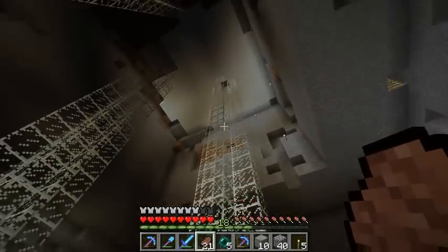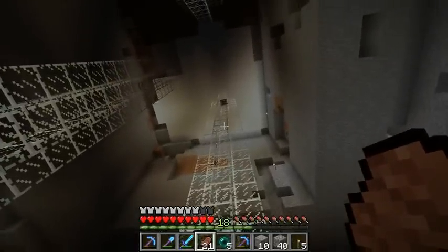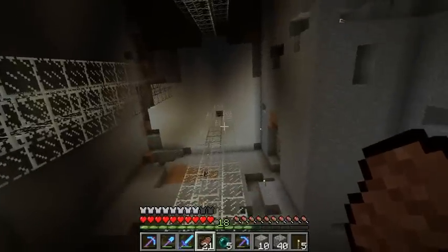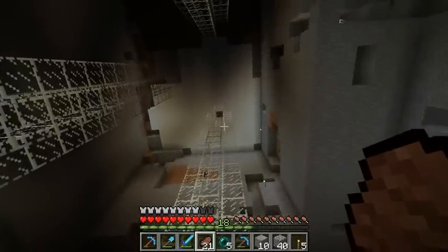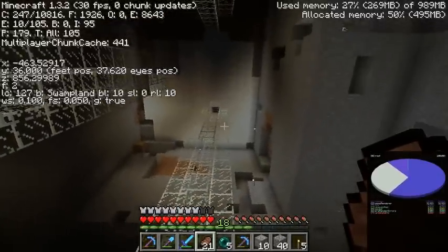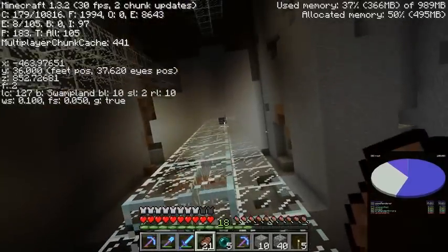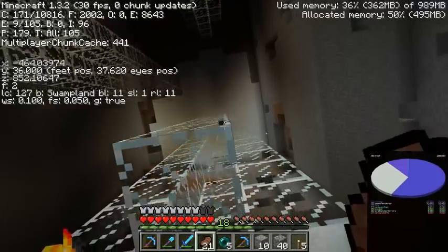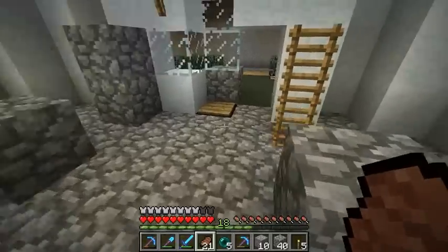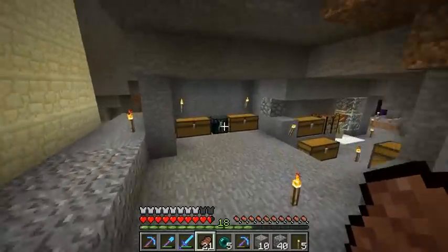Hello everybody, this is Etho. I just got back from caving around this area - I'm trying to make the mob farm go quicker and get better rates. I had a good run and got lots of stuff, but it's still really, really slow so I've got to do a lot more caving. If we look up the entity count, it's not even really going above 10. They're just not spawning up there, which is frustrating because I've lit up so many caves. Some of it might be slime spawning in this area, but even still it shouldn't make that big of a difference.